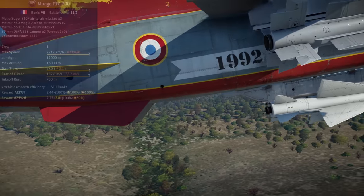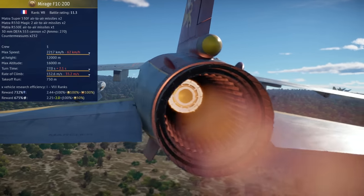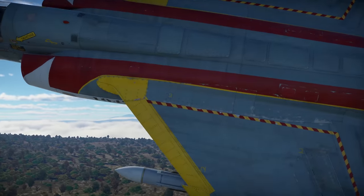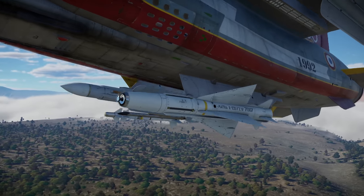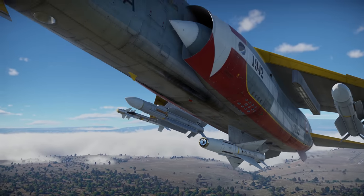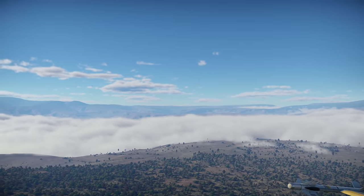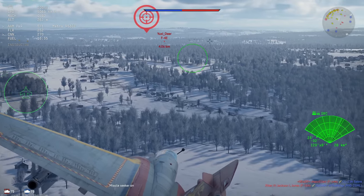I'll place the stats here on the side of the screen. Stats to note are its top speed, turn time, and fairly low rate of climb. The F1 C-200 is essentially an F1C with a refueling probe, making it a premium Mirage F1C. It plays identically to the F1C and is blessed with a decent though still somewhat subpar engine, good maneuverability, and missiles that make this plane better than it otherwise would be.